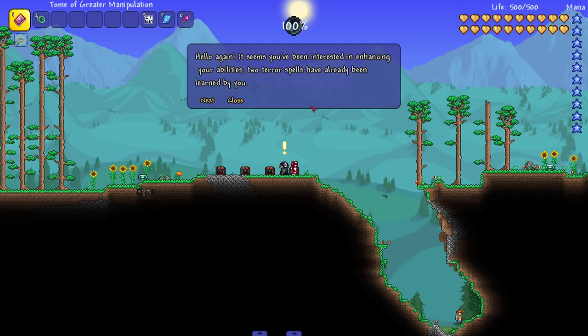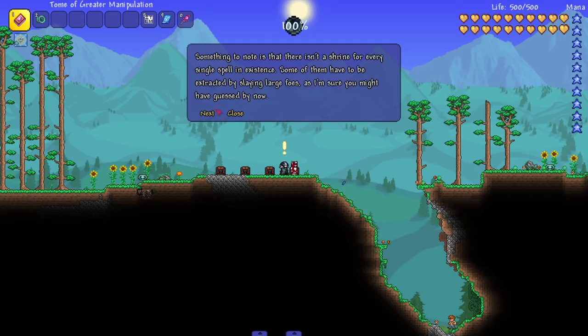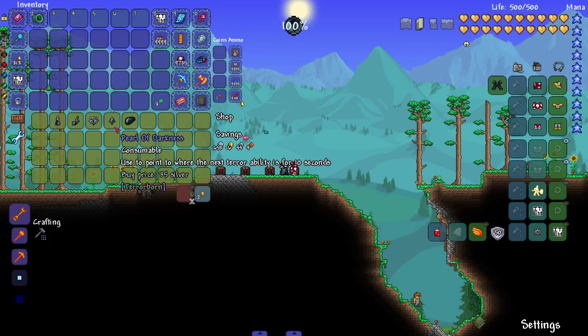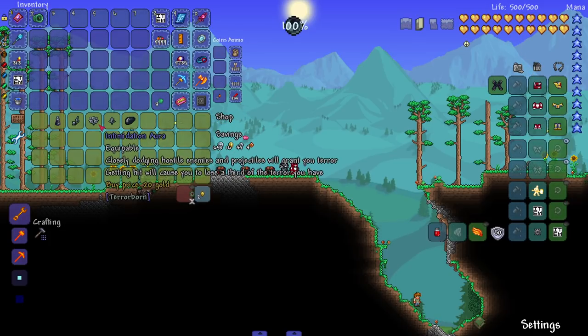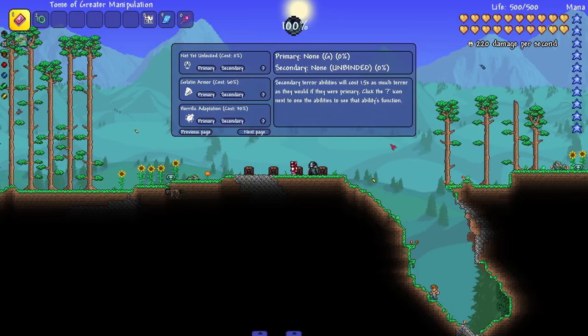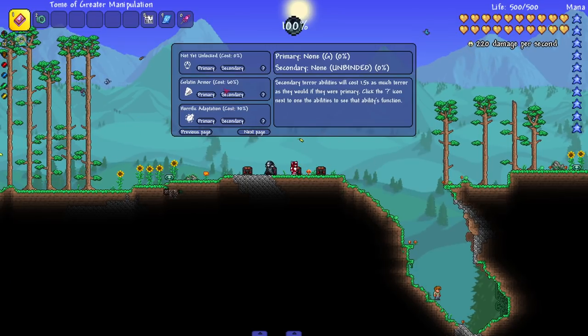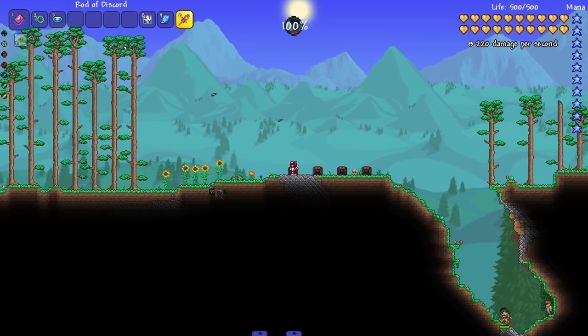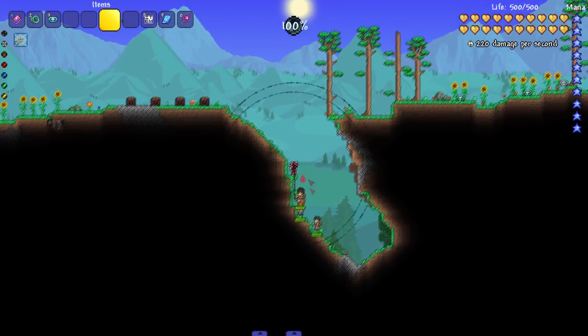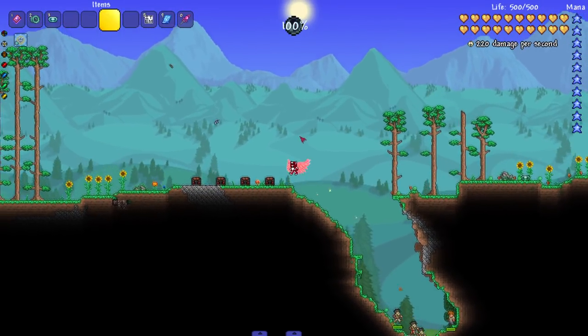Let's talk to him - he says two terror spells have already been learned, and not every spell has a shrine; some come from slaying large foes. He's got a little shop - sells tacos. He sells a Pearl of Darkness used to point to the next terror ability for 10 seconds, Intimidation which lets you closely dodge hostile enemies, and some terror potions and dark quill accessories. Now I'll hit the L key to see all our abilities - we can also see our terror meter at the top of the screen.